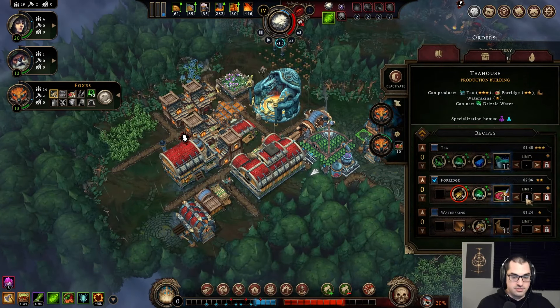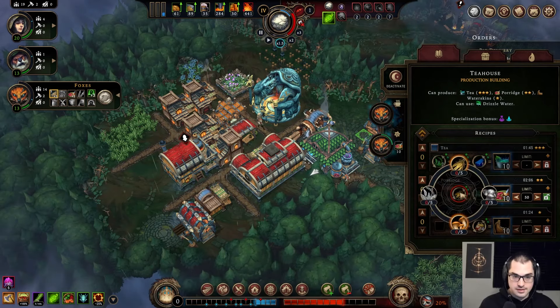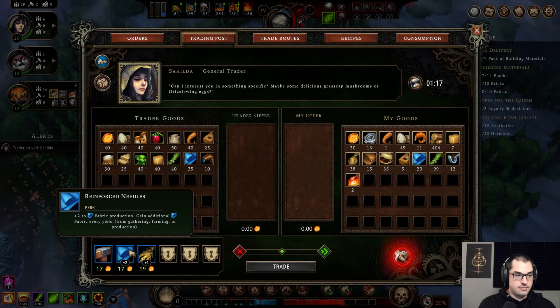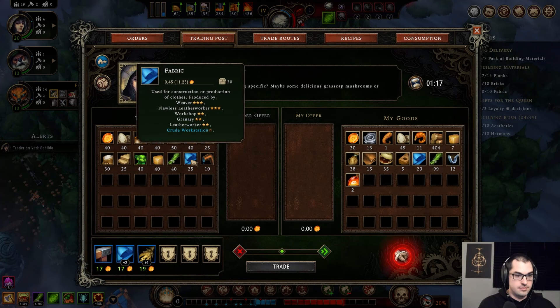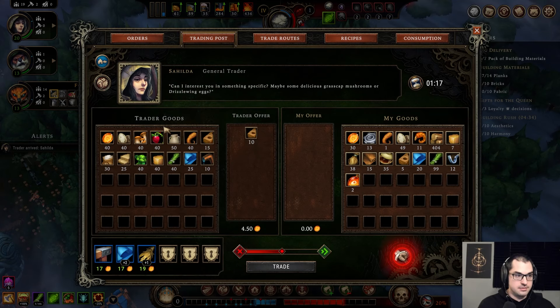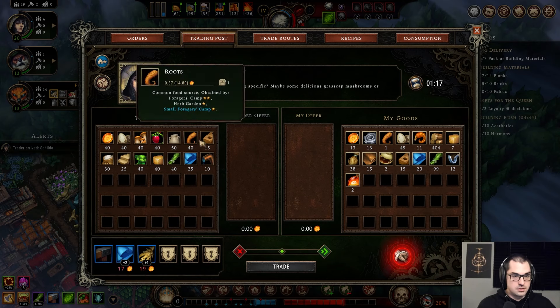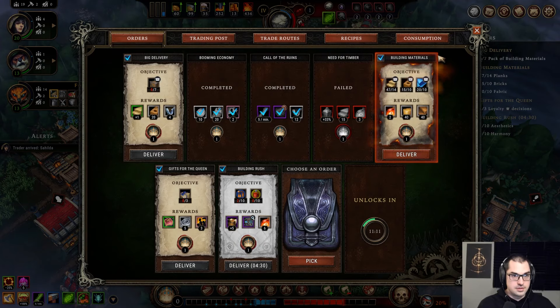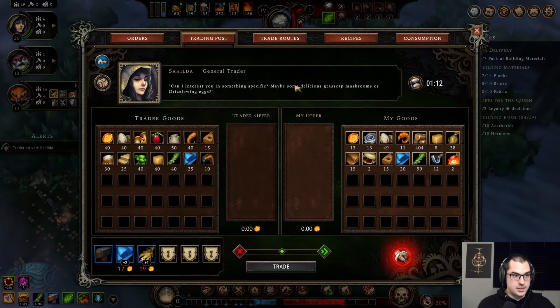We're doing fine on porridge — should have limited this to 50 but it looks like we're doing just fine. Raider is here. If I could just buy bricks that would make my life a lot easier. Thank you — I can do the building materials gold too. Let me buy a few more so that I can do that.